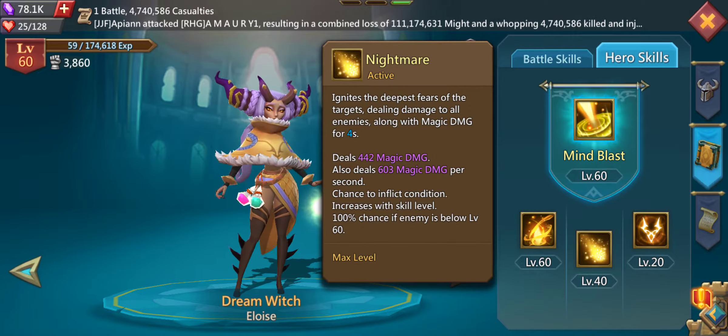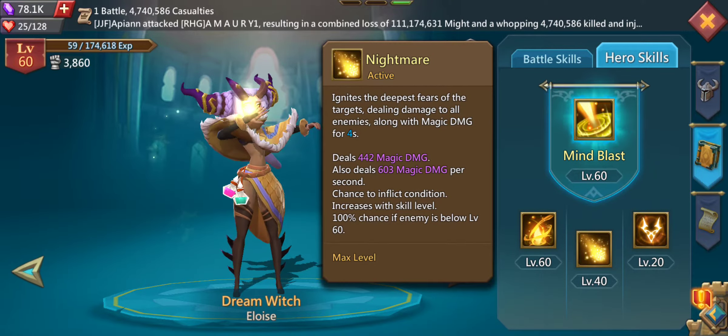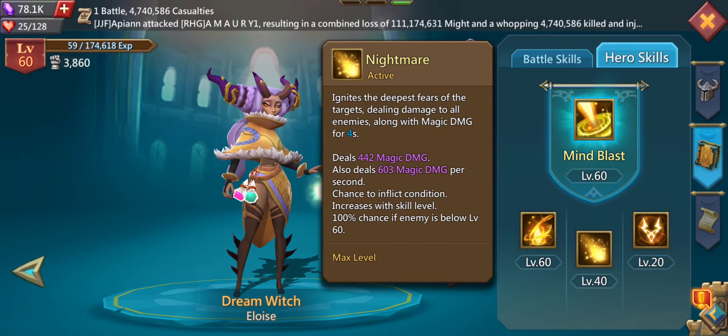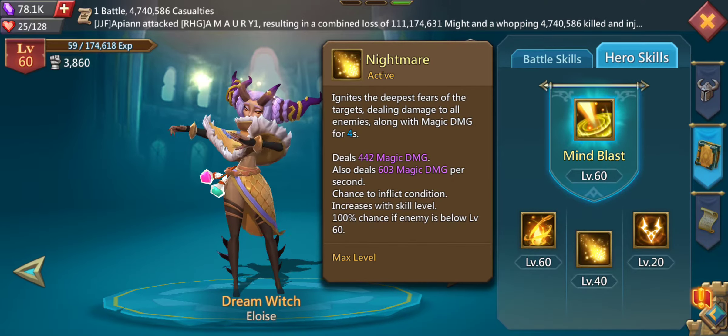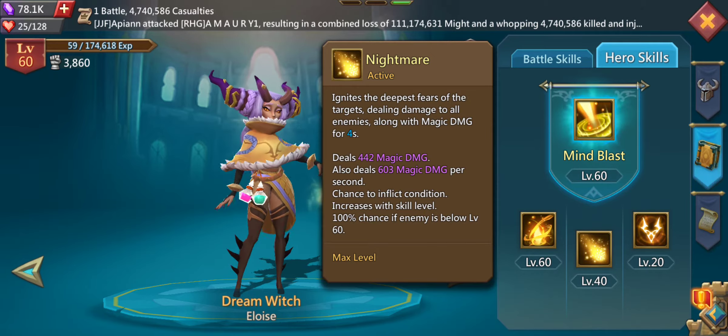The next active skill called Nightmare is damaging all opponents for 4 seconds. The initial damage is 442 and it then deals 4x603 magic damage. It's pretty nice especially because it damages all opponents, which is why it's also really nice to have her in Colosseum battles.